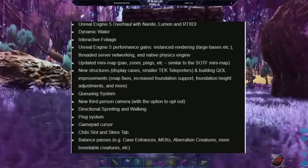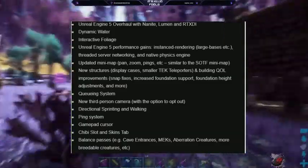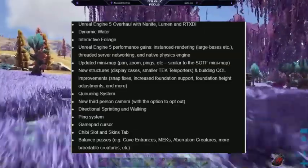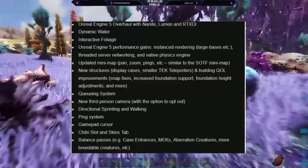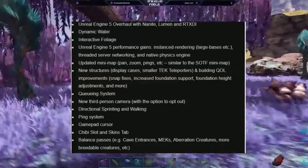Interactive foliage — the foliage will move with you and the trees now actually fall down instead of just disintegrating on hit. Unreal Engine 5 performance gains: instance rendering, large bases, threaded server networking, and native physics engine. So remember in Ark when you'd get super far away from your base and it would just disappear? It sounds like now you can see structures from a really far distance and you don't have to worry about running into somebody's structure or getting stuck in it.